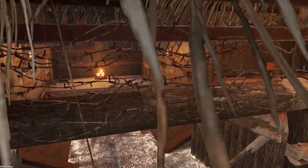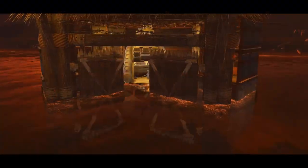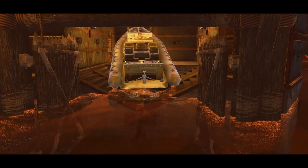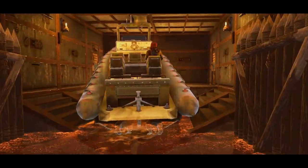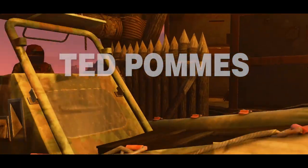Hey everybody and welcome to another video. In the latest big update in Rust on the 2nd of August we got three big things: the swamp monument, the compound bow, and this bad boy — the RHIB, the Rigid Hull Inflatable Boat.